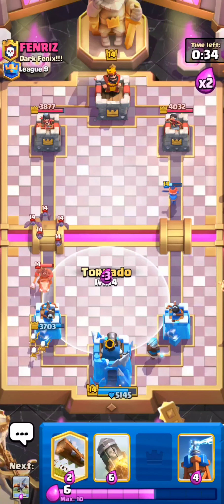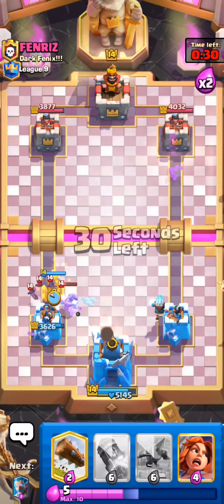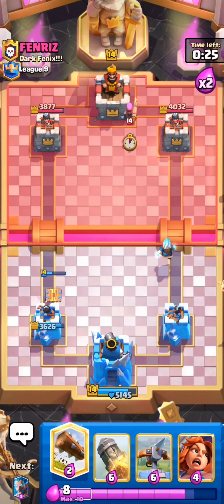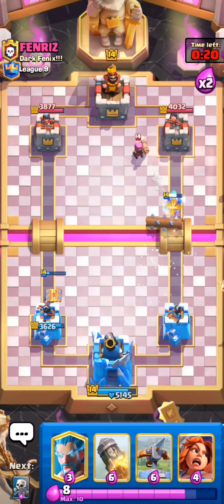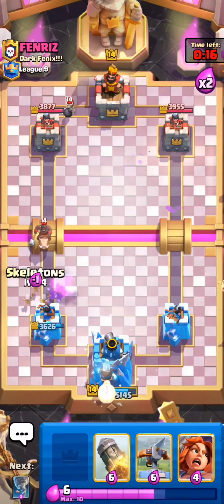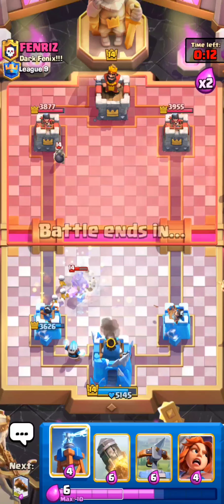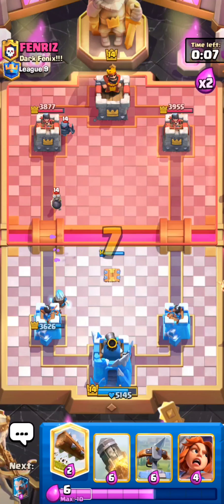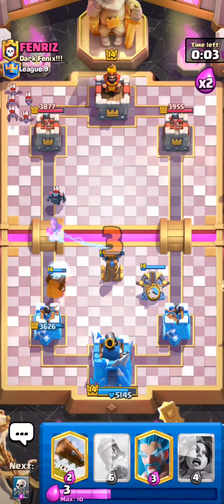That's kind of unfortunate, but I think we can recover. We still have to take care of the bats. I'm just going to log on his Firecracker. Let's go Skeletons. Hopefully we can cycle back to our Nado. Perfect. We didn't need to Nado that to King — we just needed to do some type of Nado to do something there.